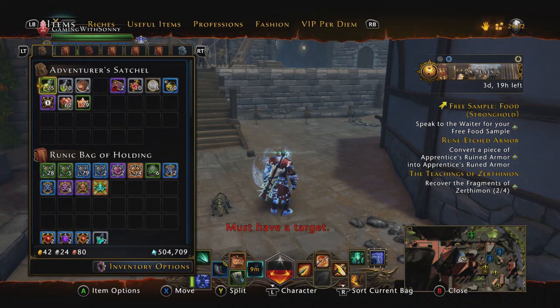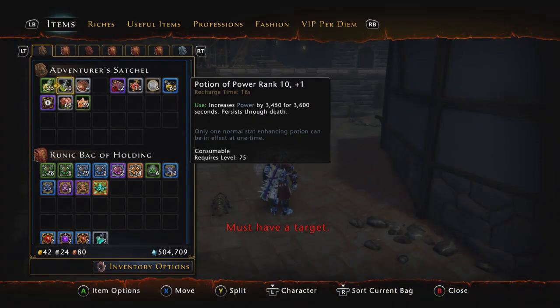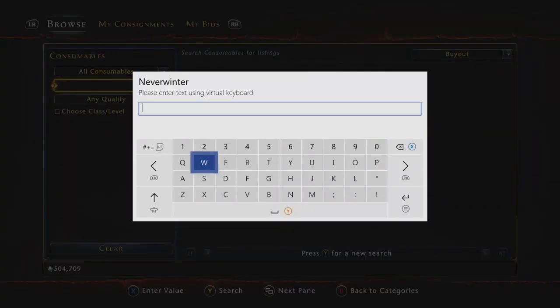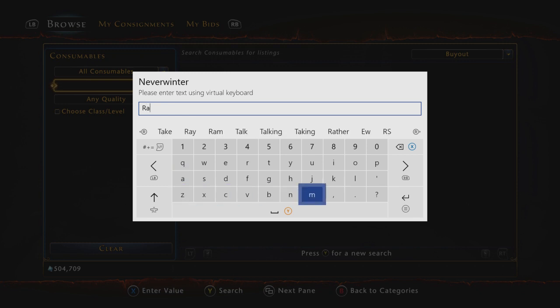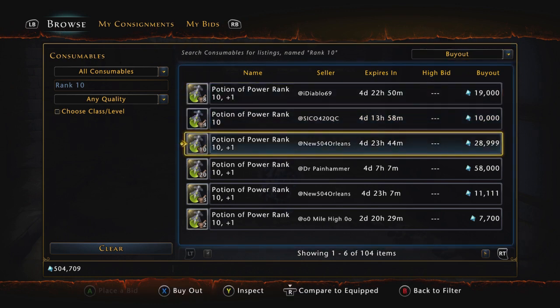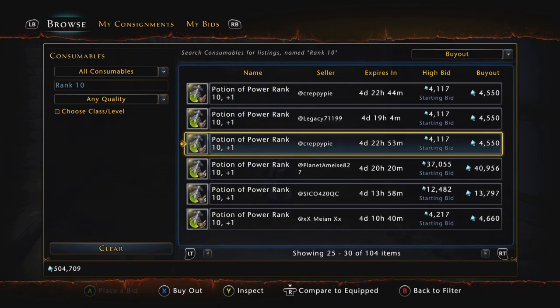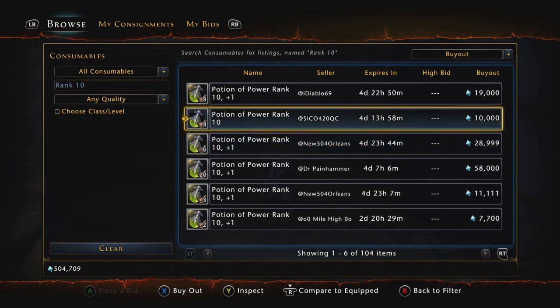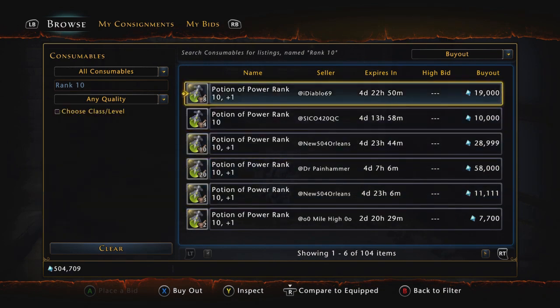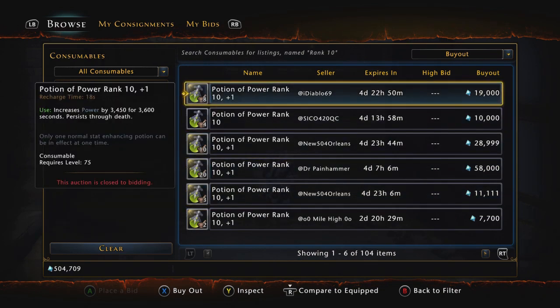The next one is a Potion of Power Rank 10 Plus 1. These are a little expensive, but if you're trying to go for that max DPS, all you're going to have to do is go to the auction house, go to consumables, just put in rank 10 and it should pop right up. I always search by buyout. I'm not 100% sure where you craft these - I would assume you make these in professions. Let me know in the comments if you know how to make them, because then you don't have to waste the AD.